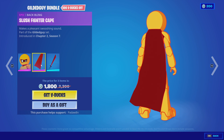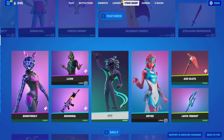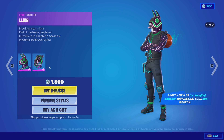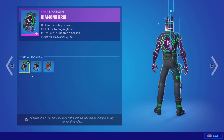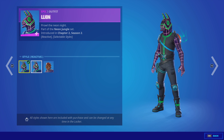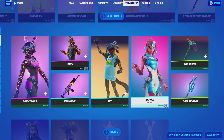We got the Gilded Guy with the Slush Fighter cape, and he's still up in the smash pack. We got the Bunny Wolf skin with the Hard Grid back bling, the Lion skin with the Diamond Grid back bling, with three styles on the back bling — so it's like lion and then llama reactive.